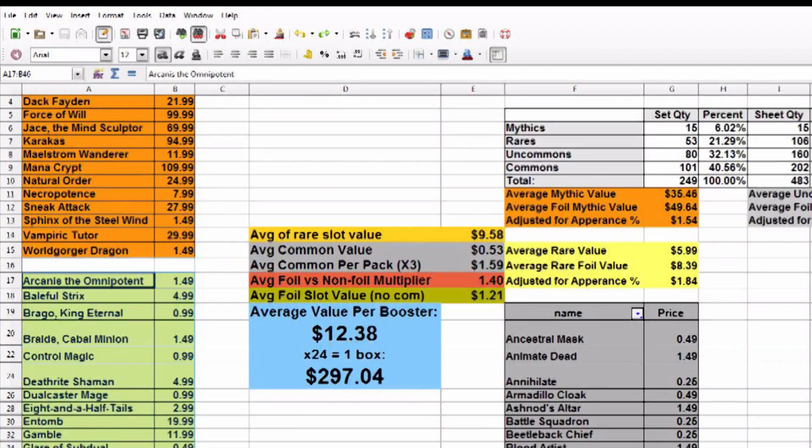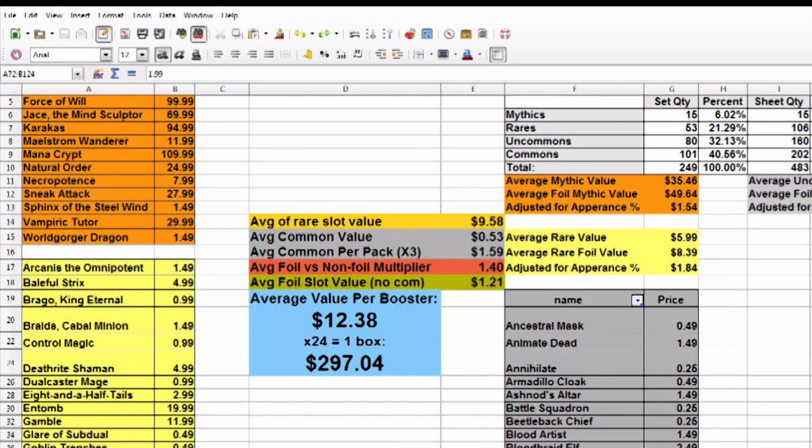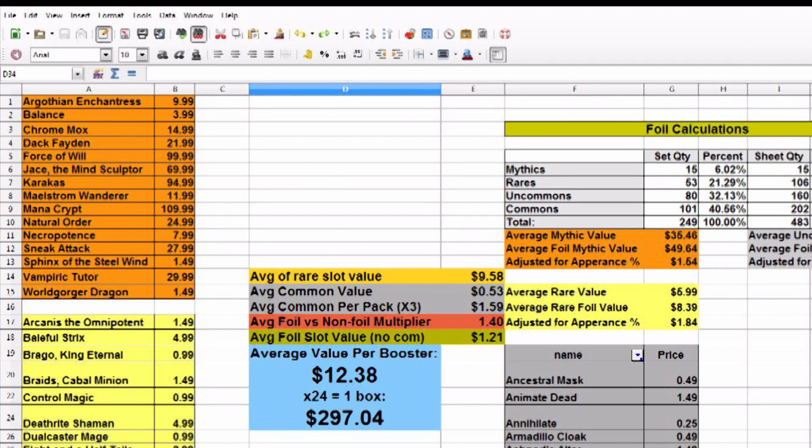Here's the Rares. You list them twice because you're not calculating the average of the Rares in the Mythics slot — you're calculating the average value of the Rare slot. In the Rare slot, which comes from the sheet that they print at the graphics facility, there are two of every individual Rare for every single Mythic. The average Rare slot value is $9.58. It's really hard to argue with that — those are the prices. You've almost got your $9.99 pack MSRP right there.